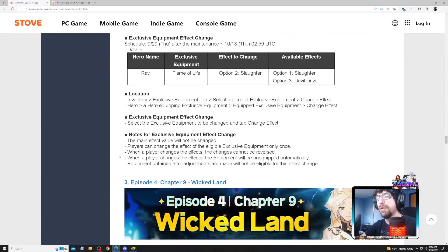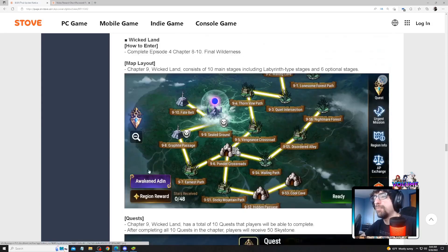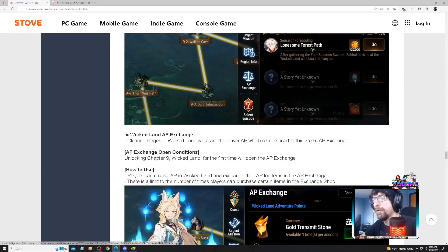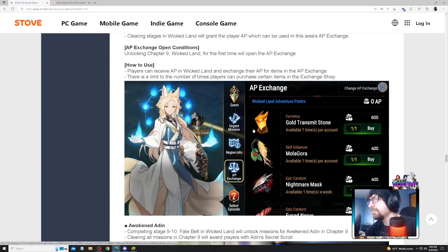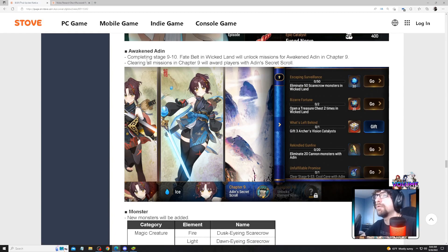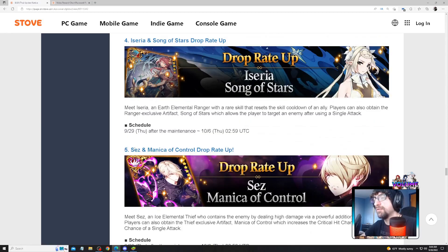We're getting a new Episode 4 Chapter 9 called Wicked Land - there's a cat lady on the cover, interesting. We'll be getting a new map to farm sky stones - you get 50 sky stones out of the main reward. Completing 9-10 Fate missions with Wicked Land will unlock a mission to awaken Aiden.